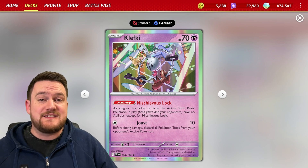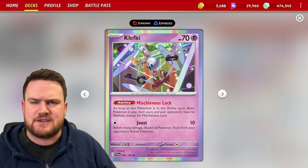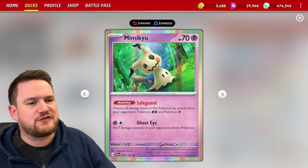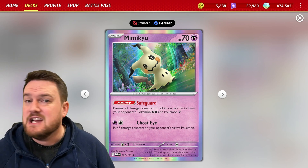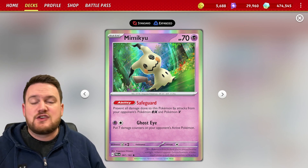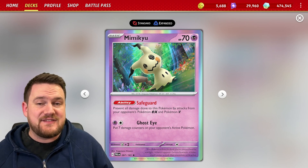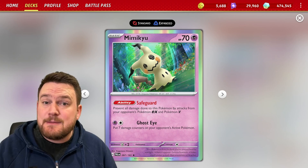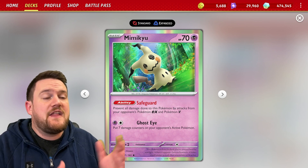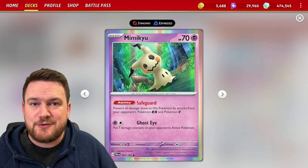Since we're attacking from the bench, it makes sense to put some Pokemon that are very frustrating to deal with in the active. None are more frustrating than Klefki and Mimikyu. Mimikyu is very strong thanks to its Safeguard ability, stopping Pokemon EX and Pokemon V from damaging it with attacks. Its Ghost Eye attack is also pretty solid for two energy — a psychic and a colorless — placing seven damage counters on your opponent's active Pokemon, which can be enough to put you within range of knocking out things with Alakazam, and it's useful to deal with other people's Mimikyu, Klefkis, and basic Pokemon.